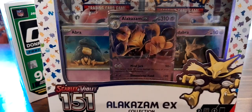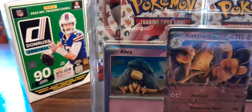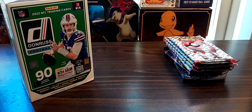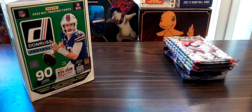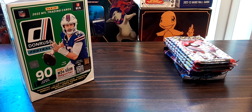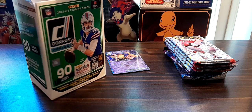Now we got our Alakazam EX box - these boxes are hard to open, at least for me - so this is gonna probably end up being completely demolished. Here's everything you get: the Alakazam EX, the Abra and Kadabra holos, the four packs, and the code. And here are three promo cards: Abra, Kadabra with the cosmos pattern which looks pretty cool, and last - the good card - the Alakazam EX.